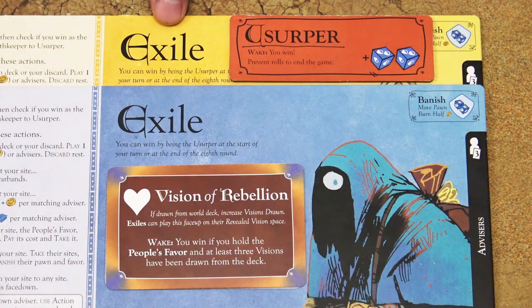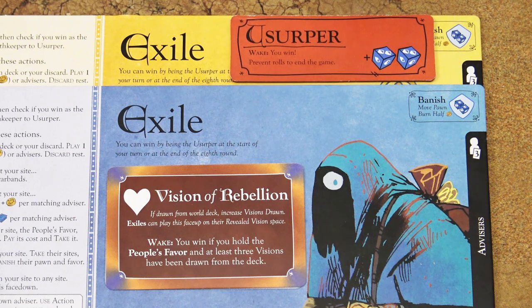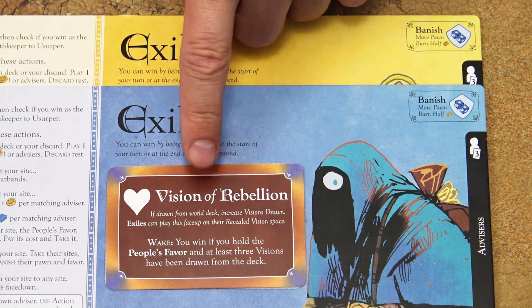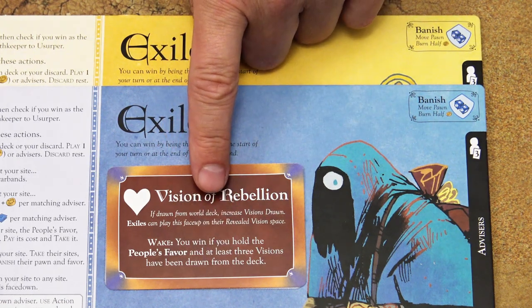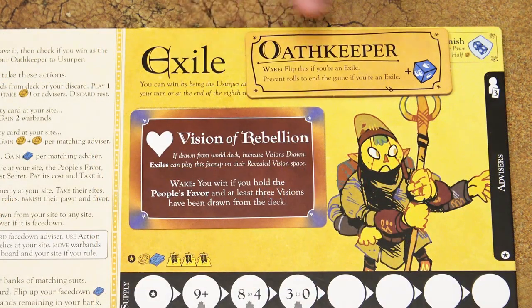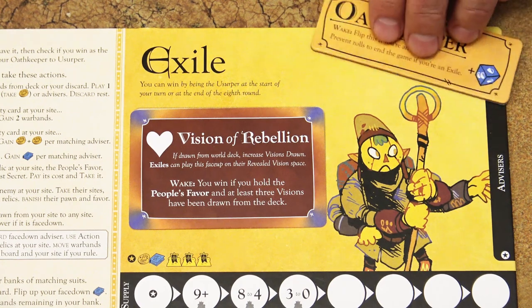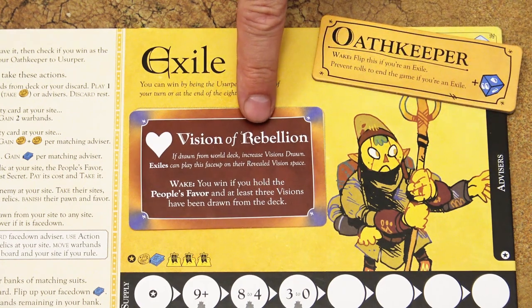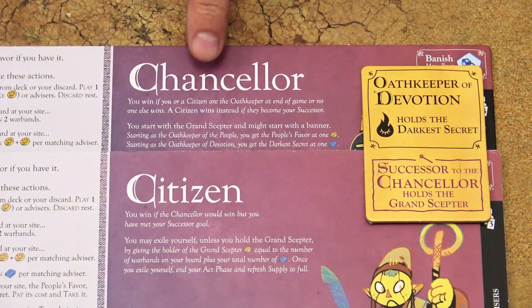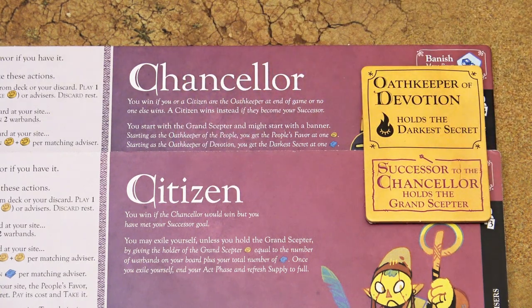Second, if any exile player has the Usurper title, that player wins. If not, if any exile player has a revealed vision and fulfills the condition of that vision, they win. Fourth, if an exile player has the Oath Keeper title but not the Usurper title, or has a revealed vision but doesn't meet its condition, then it is the chancellor's victory — or the citizen's victory if that citizen meets the successor goal.